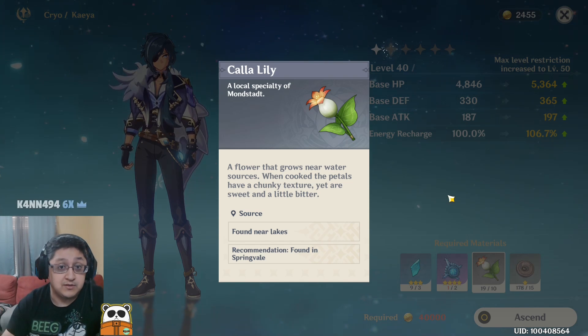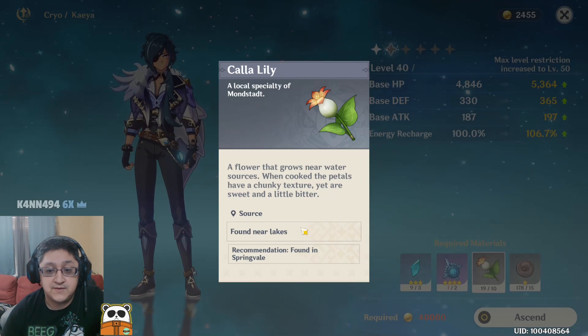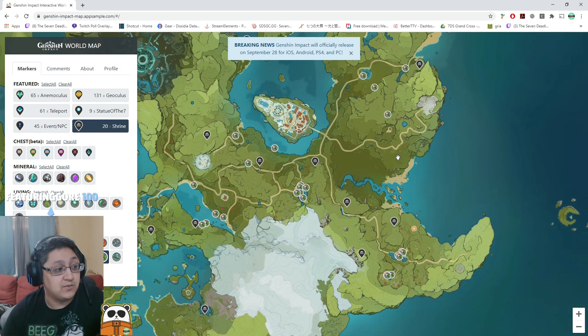These materials spawn randomly around the map. If you need a list of where to get them, you can always use the interactive map. For this character, we need to find Calilies. You can see exactly where they are located on the map so you know exactly where to go.